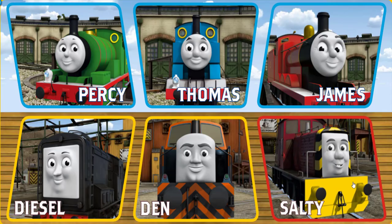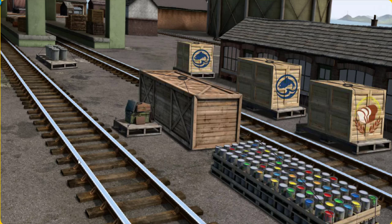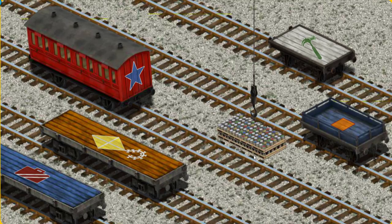Play again. It's a busy day at Brendam Docks. Thomas and his friends have many deliveries to make. Choose who will make the next delivery. Diesel. Diesel must deliver the cans of paint to the Dieselworks. Help Cranky find the cans of paint. Hold on. We're looking for something else. Help Cranky find the cans of paint. There you go. Let's lift and load. Now the cargo must be loaded.